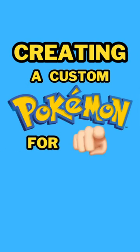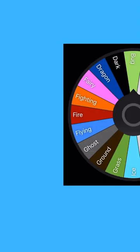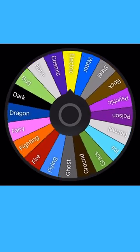Creating a custom Pokémon for you — alright egamer6404, let's start by getting the power level of your Pokémon, and you are going to get regular. Now let's see how many evolutions you'll have, and you got one, which makes you a two-stage evolution line. Now let's see what typing your Pokémon will be, and your first type is going to be electric.